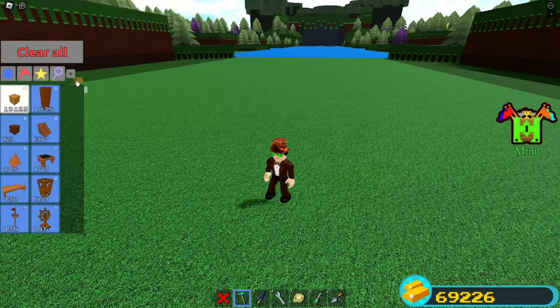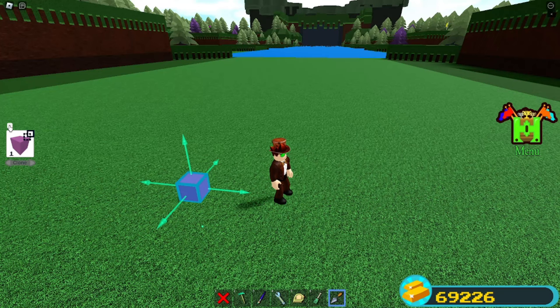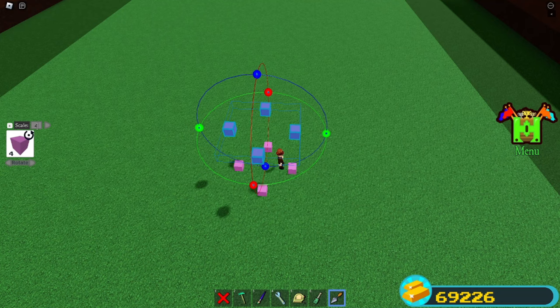We're going to be using plastic for the build. Grab some plastic and place one down. The first thing we're going to make is the wheel, so you want to set this to 13. Clone this block, make it 13, then select them both, clone them again, bring it down, and rotate it just like that.